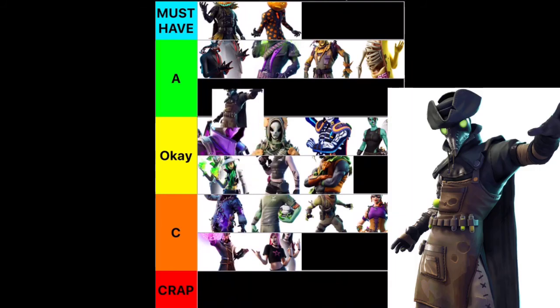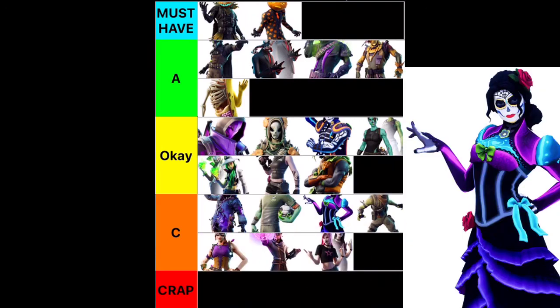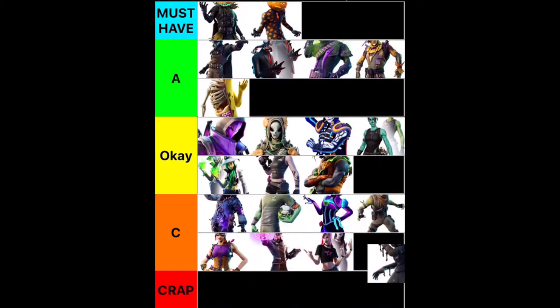Next we have Plague. I like this skin a lot, it's really cool, and the bird mask was pretty sick on him. It's really cool, I just don't think I'd ever get it. Next up we have Rosa. I don't like her as much as Dante, so I'm going to put her into OK too. Then we have Scourge — this is also a C tier skin for me, just the female version of Plague.